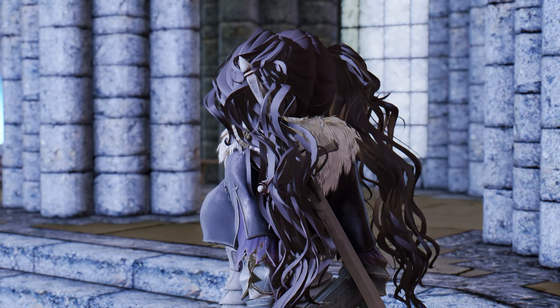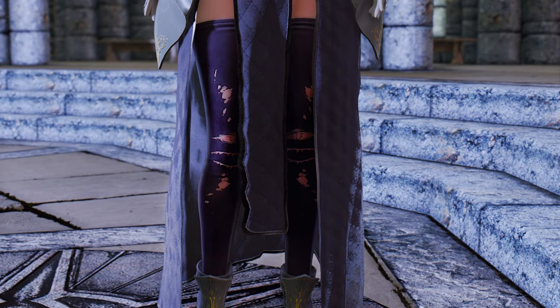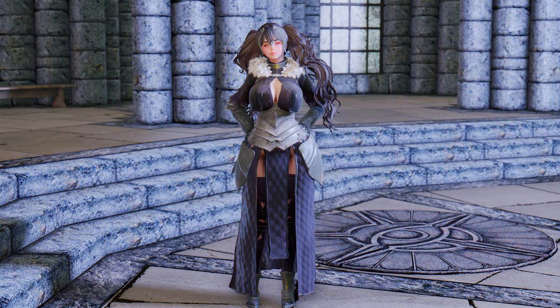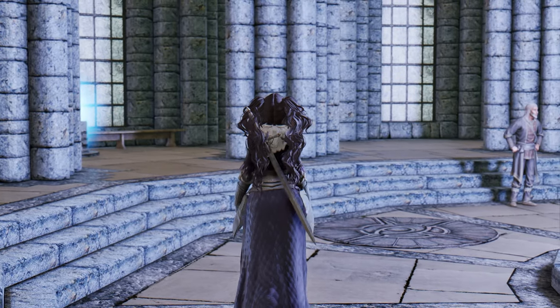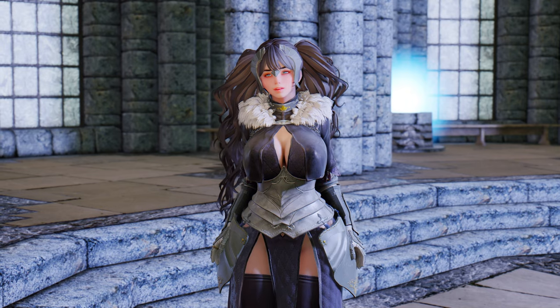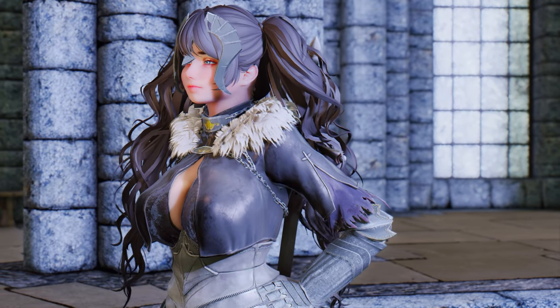The jacket layered over the cloth adds a sense of delicacy to the ensemble. The torn leggings contribute to a heightened sense of realism. This outfit supports CBBE and UUNP body slides, and the metal parts like the helmet and waist utilize HDT-SMP physics for cloth movement. Overall, the harmonious blend of metal armor and cloth creates an outstanding outfit that I highly recommend to all of you.